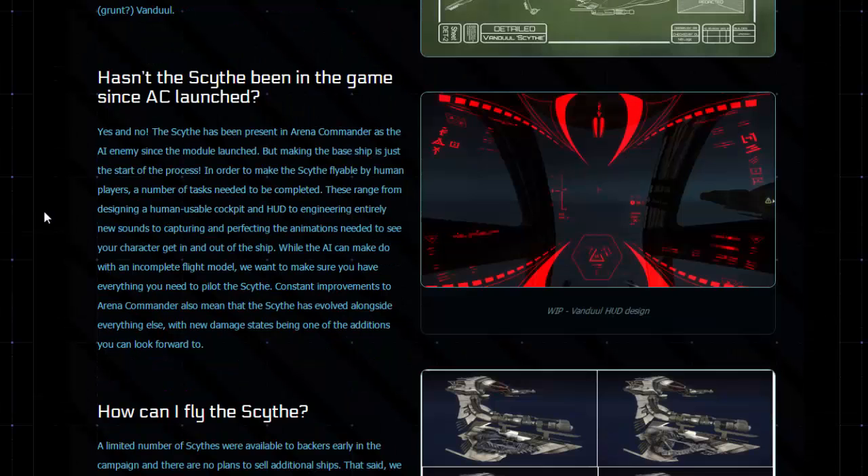The next paragraph: "Hasn't the Scythe been in the game since AC launched?" Yes and no. The Scythe has been present in Arena Commander as the AI enemy since the module launched, but making the base ship is just the start of the process. In order to make the Scythe flyable by human players, a number of tasks needed to be completed — these range from designing a human-usable cockpit and HUD, to engineering entirely new sounds, to capturing and perfecting the animations needed to see your character get in and out of the ship. While the AI can make do with an incomplete flight model, we want to make sure you have everything you need to pilot the Scythe. Constant improvements to Arena Commander also mean that the Scythe has evolved alongside everything else, with new damage states being one of the additions you can look forward to.